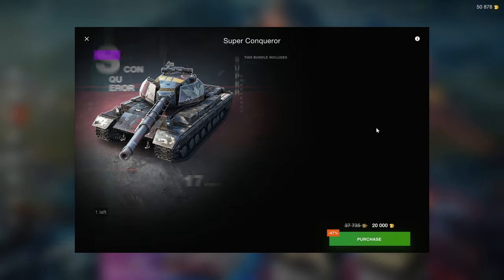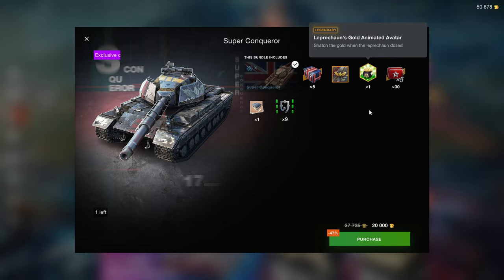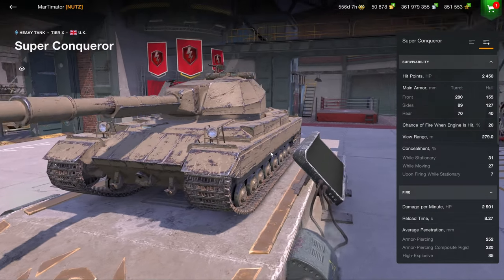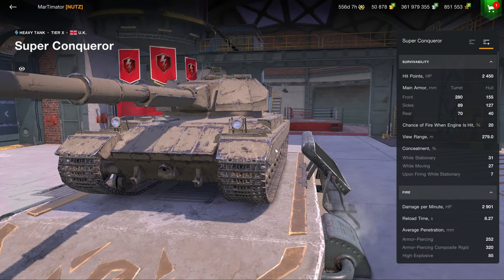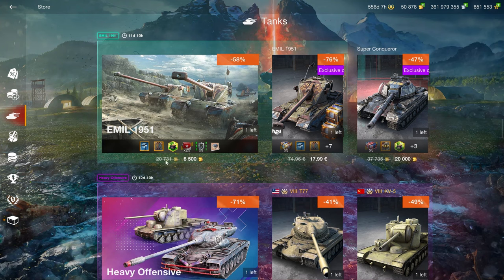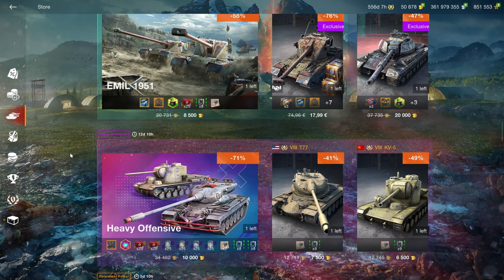The Super Conqueror comes with locked times-fives and a leprechaun avatar. The Super Conqueror is a good vehicle, with the caveat that if you have not played a hull-down heavy at tier 10 — such as a Type 71 or a T125 — and you haven't confirmed you enjoy those vehicles, do not buy a Super Conqueror. This is the upgrade, the tier 10 credit earner. You're not going to get as many credits at tier 8, but a lot at tier 10. Don't get this if you haven't already played hull-down tier 10s and confirmed you enjoy the playstyle — remember, there are no refunds.